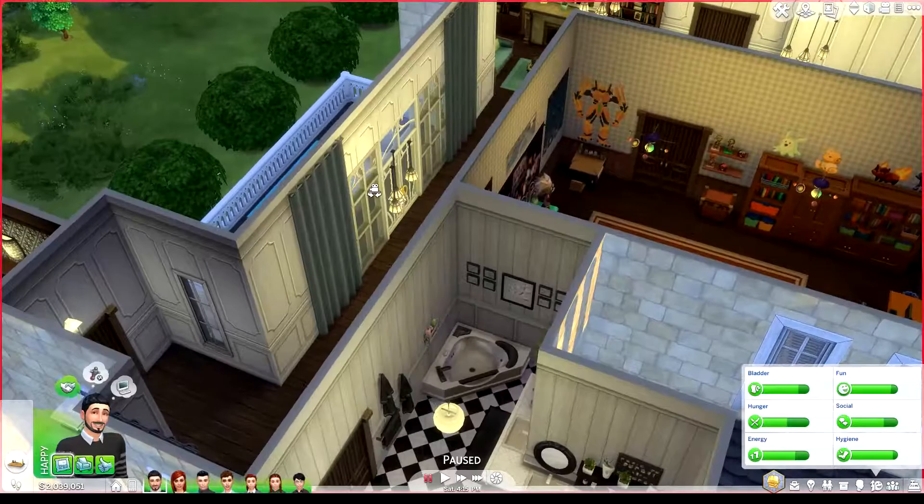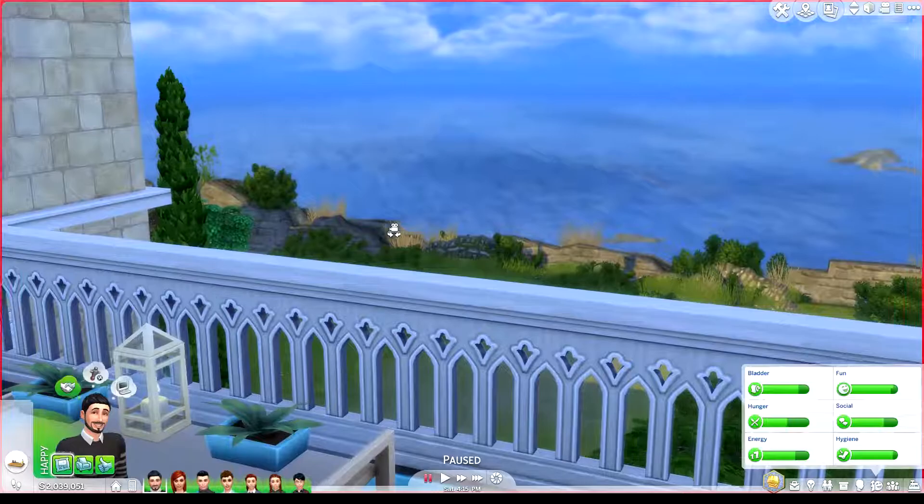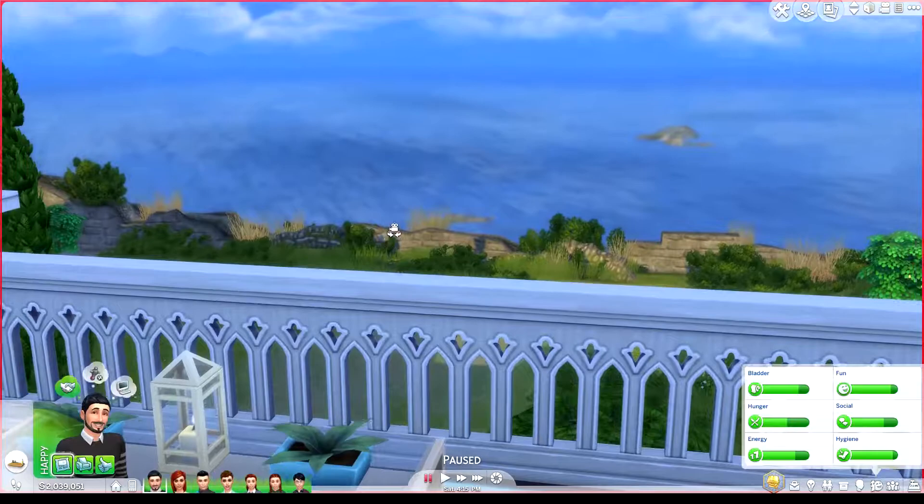Through here you have a nice little balcony where you can sit, relax, and enjoy the view. I love creating views when I have houses — I always imagine being a Sim sitting here in the morning or evening, looking out over the ocean while enjoying a cup of coffee or tea. This is I think the best view in this lot.